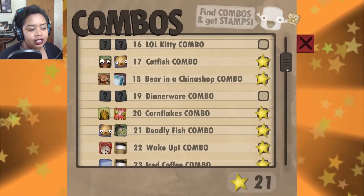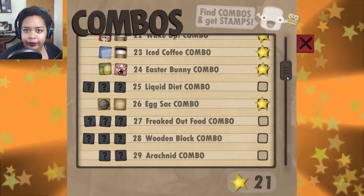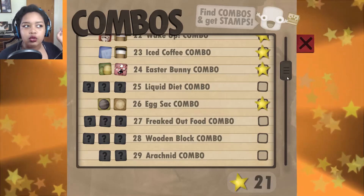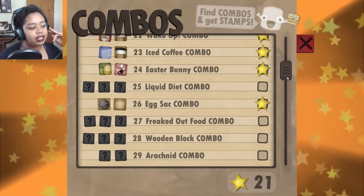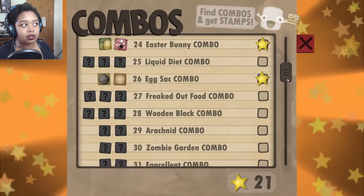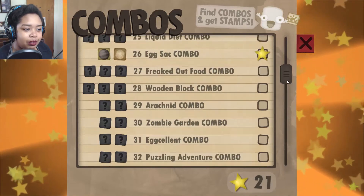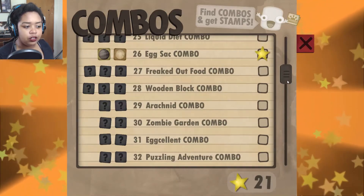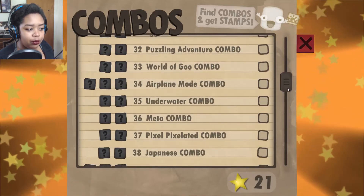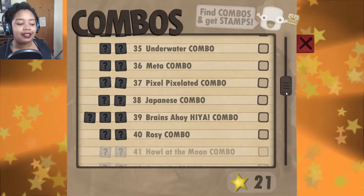We also have LOL kitty dinnerware. I'm sure we do have a wooden spoon — I don't know if that would be one we can try. Liquid diet is three things. Freaked out food is also three things. Wooden block combo — we do have the wood blocks, the kid blocks, the letter blocks. One more: wooden blocks. Arachnid — we have a lot of spiders actually. Zombie garden, excellent, puzzling adventure, world of goo, airplane mode, underwater, meta, pixel, pixelated, japanese combo, brains, ahoy, hiya, rosie.